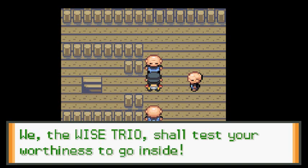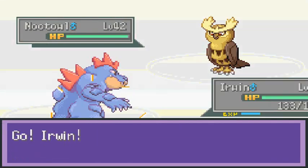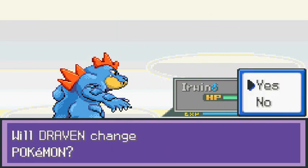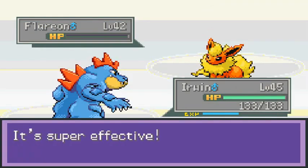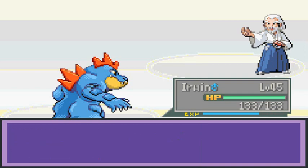'We the Wise Trio shall test your worthiness to go inside.' I'm going to speed through this whole battle. He comes out with some pretty good Pokemon but I've got better. He leads with Flareon so let's go straight with the Surf attack — look at that, Smokescreen, low 41 — and Flareon has been defeated.